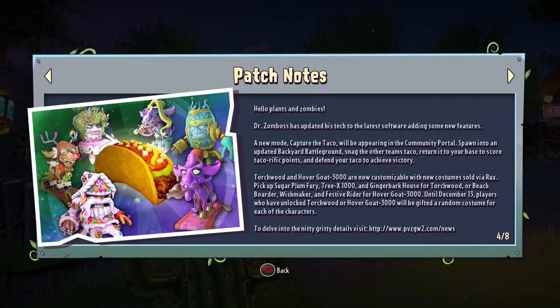Hello plants and zombies. Dr. Zomboss has updated his tech to the latest software, adding some new features. A new mode, Capture the Taco, will be appearing in the community portal. Spawn into an upgraded backyard battleground, snag the other team's taco, return it to your base to score taco-rific points, and defend your taco to achieve victory. Taco Bandits from Garden Warfare 1 is back. Unfortunately, it seems like it's only a community portal mode for some reason. I don't know why it's not a full-fledged mode, but community portal's a good start.